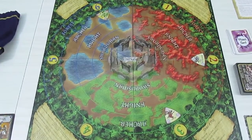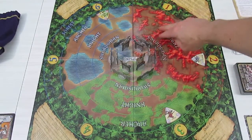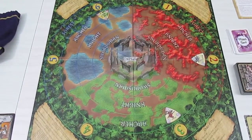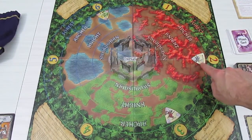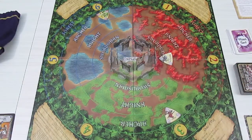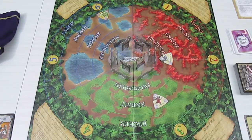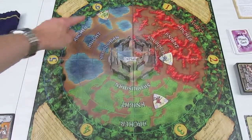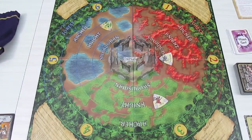Now we do move monsters. To keep track of everything I'll always start in arc one, then go two, three, four, five, and six. Nothing is in arc one. In arc two we have the goblin cavalry — it moves two spaces, so it's right up to the red swordsman ring already. The centaur moves up one into the knight ring — it can be slain by a knight, so a green knight would do it. Nothing in four or five. Our troll moves up to the blue knight ring with one hit point left.